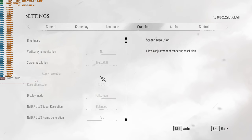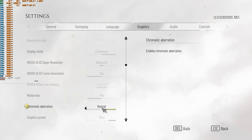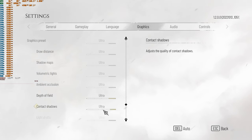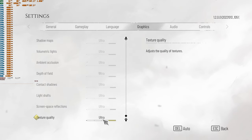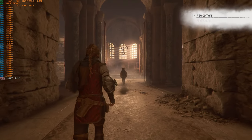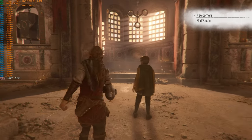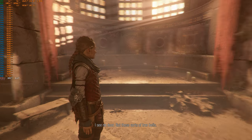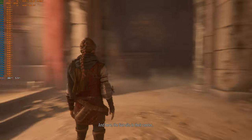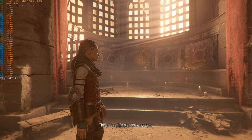Now for some DLSS balanced with the DLSS frame generation on. Let's scroll through all the settings — still maxed out. I wouldn't want to invalidate the tests by changing anything now. Let's get back to that game. Here we go with some DLSS balanced and frame generation. This looks like a pretty interesting spot — these sorts of iron bells. They bear planet symbols. Planetary bells, and here the sun sits in their center. So it seems like this is going to be our first puzzle.